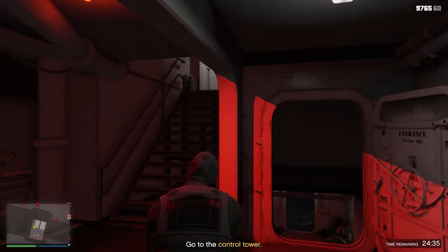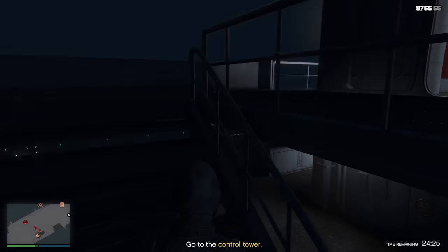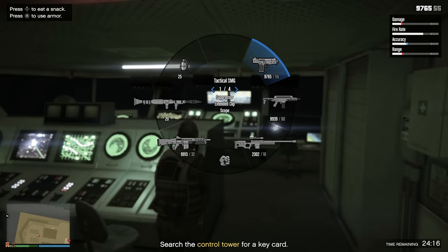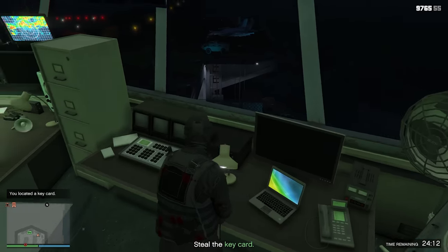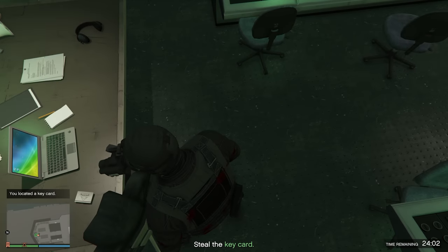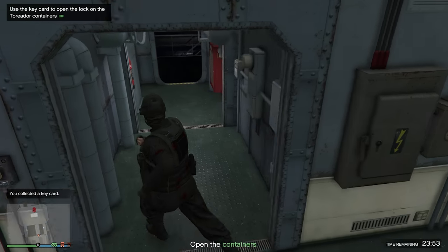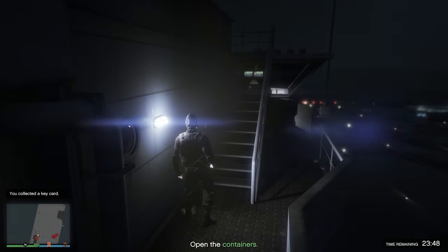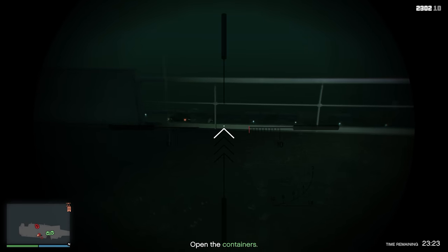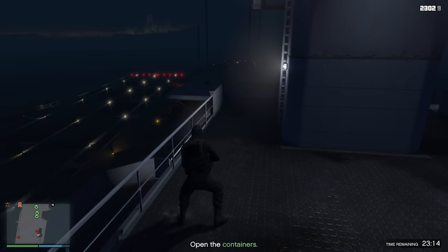Almost died there because I didn't reload. We are almost up top. There's a control center — looks like this thing right here. These guys are shooting through the walls. We grabbed the key card. I don't know if that armored gunner was the guy they were talking about. Let's just go down and continue the mission.